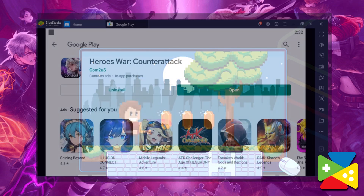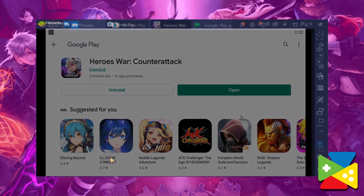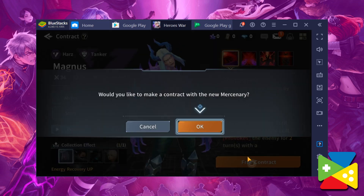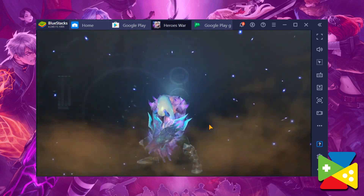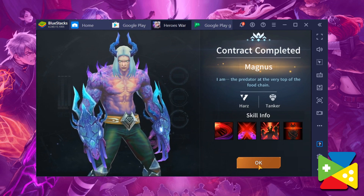This whole process only takes a few minutes, or even seconds if your internet connection is fast enough. Most of the installation is automated by BlueStacks, as it will do most of the heavy lifting for you. After all this, you'll be able to enjoy the new Heroes War: Counterattack on your computer, with your large monitor, mouse and keyboard support, and access to a plethora of tools that our Android emulator has to offer.